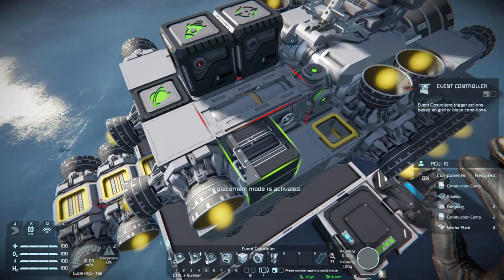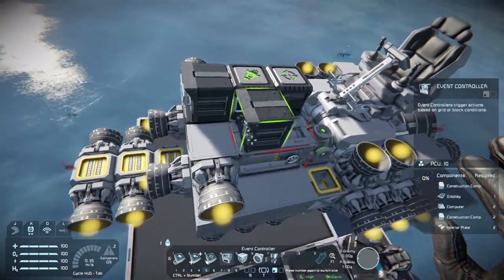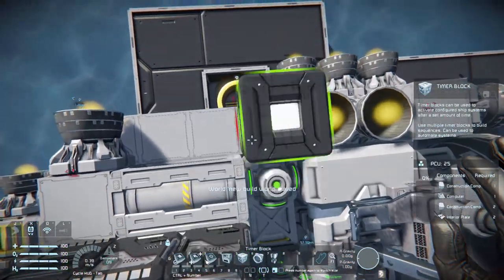Then we'll place an event controller — let's just place it right here. This is to reactivate the combat sequence in case the drone gets shot at. Now we need two timers: one for the engagement and one for the return home sequence.